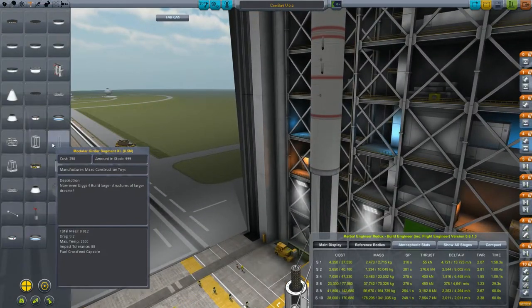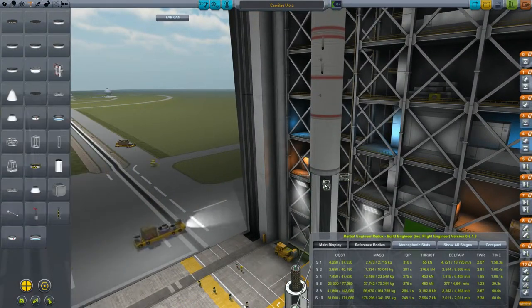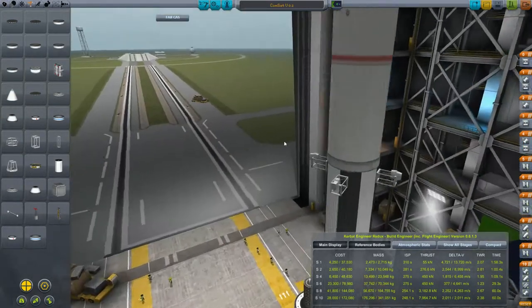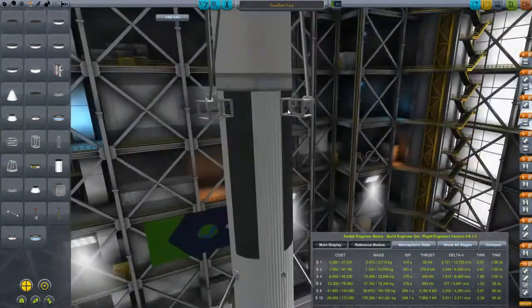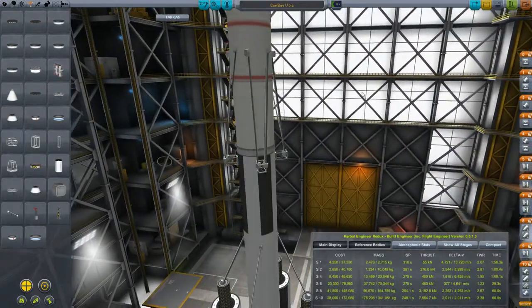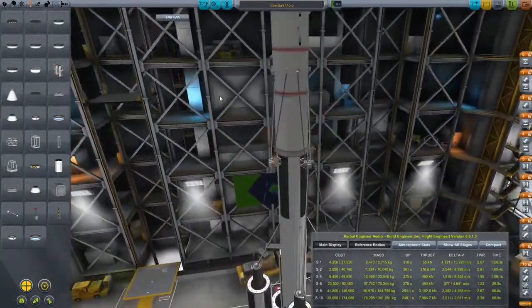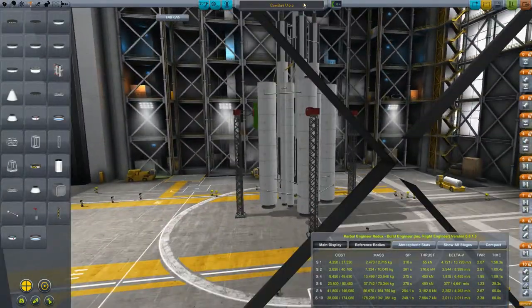On the top of it there is the satellite itself, which consists of massive girders, massive solar panels and some batteries hidden inside. There are also four satellite dishes and one omnidirectional antenna. It's basically done in the way that when we're launching we're using the omnidirectional antenna, and then when we are leaving the atmosphere we turn the directional antennas on and use them further along the way.